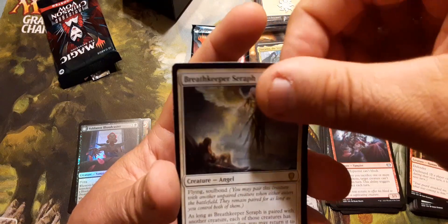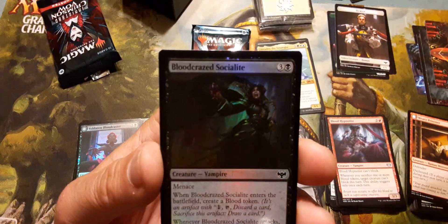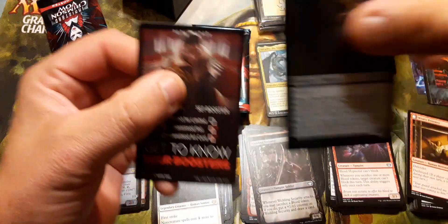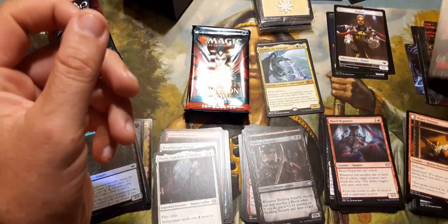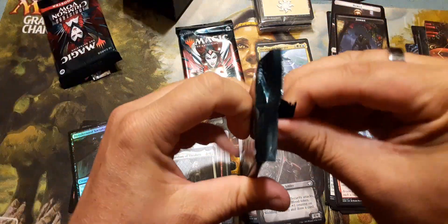Breathtaker Seraph — that's the second one I've gotten. Hey, Thalia! Love Thalia — Thalia is my favorite, Thalia is awesome. And then Blood Craze Socialite. And then a zombie token — only two left to go. I don't think you can beat an Arcades.